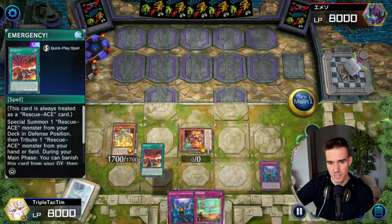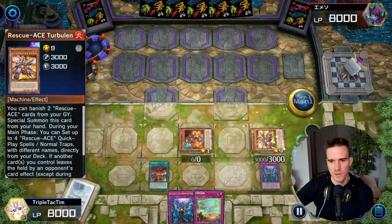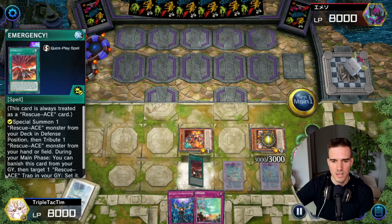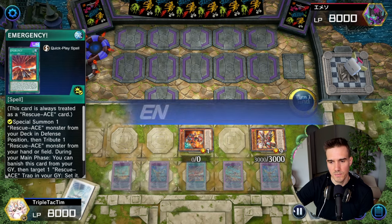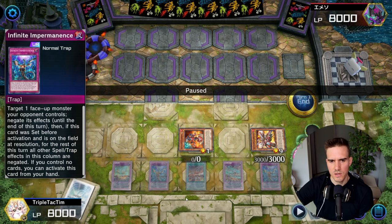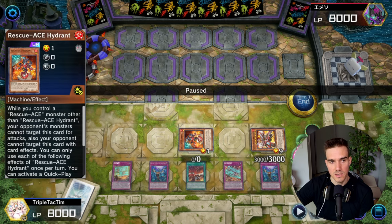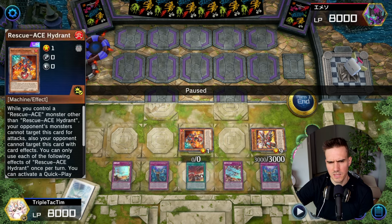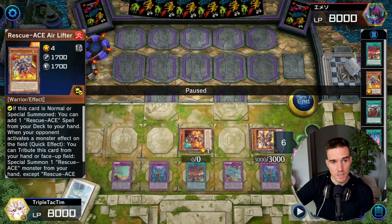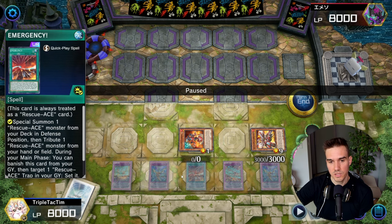Obviously I'm getting the Emergency because with the Emergency for one more special summon I will get Turbulence. Sending away the Airlifter and then Turbulence to set all the Rescue Ace cards. I'm setting the other trap, setting the Emergency for Preventer, and then not setting the Alert - which was actually a mistake not setting the Alert. I wanted space to set the other two, but obviously I could have activated the Alert with my Hydrant here. I could have activated Alert, grabbed the Preventer, and also summoned the Preventer - I could have made a way bigger board.